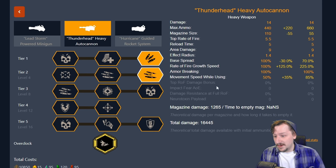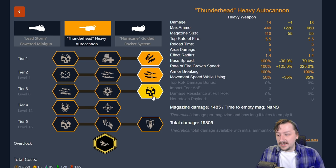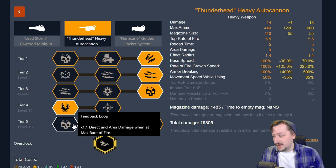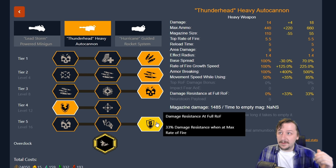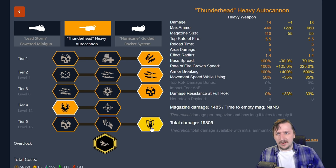In tier two we go with lighter barrel assembly, giving us a 225 rate of fire ramp — really important for getting to the top rate of fire quickly for either the feedback loop or the tank build. I personally like the tank build with this one. In tier three, high velocity rounds for more damage. In tier four, pick whichever you like — I usually go hardened rounds but AOE rounds is good too. I recommend the feedback loop, or the tank option: after just two shots with this build you are at top rate of fire, so you almost immediately get either 33% damage resist or 10% more damage.